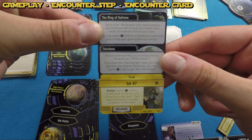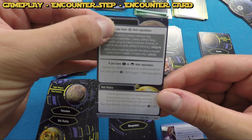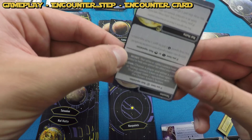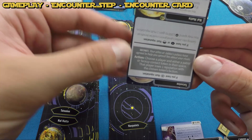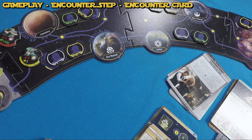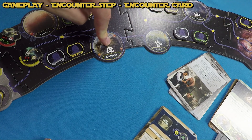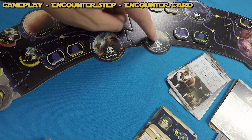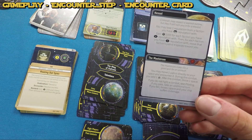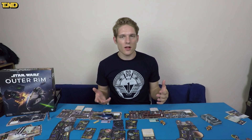When you encounter a planet card, flip it and find the appropriate text for the planet you're on and resolve it — typically reading the flavor text aloud. Some encounters unlock secrets if you meet certain conditions, like having positive Hutt reputation on Tatooine. Secret text is shown white on dark gray — read it and keep it hidden under your player board. You lose secrets if defeated. Planets with faction symbols on them typically give encounters that gain you influence with those factions. The maelstrom encounters can be really good or really bad — take your chances.